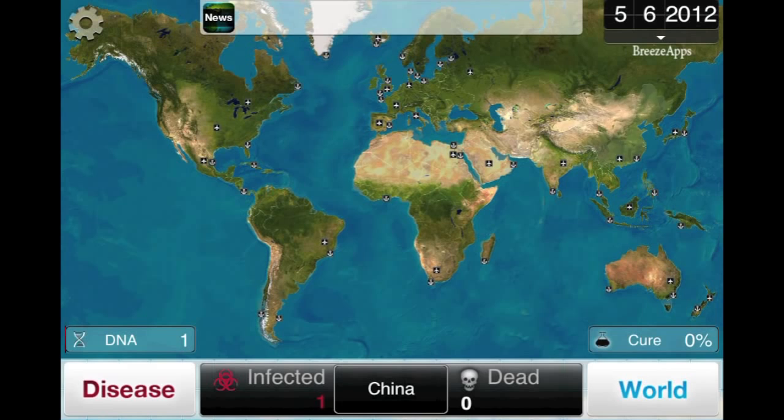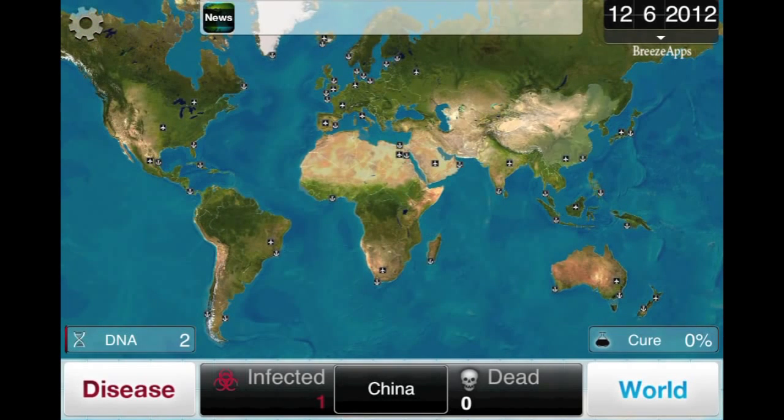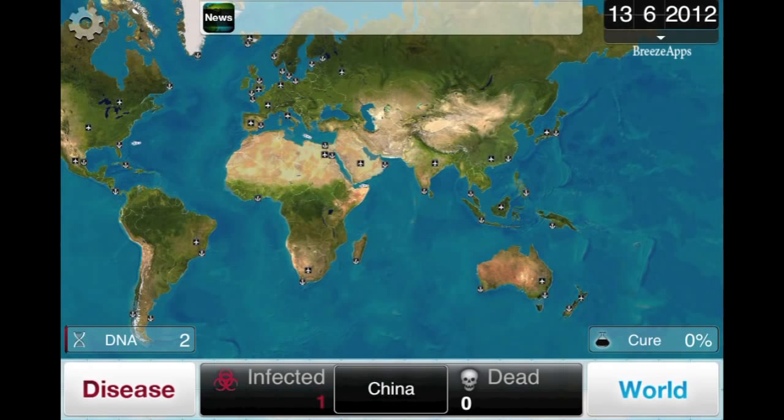Always select those bubbles that pop up because they help you. The red ones get you into countries faster, and the orange ones give you more DNA points, which are right here. DNA points give you the ability to buy transmissions, symptoms, and abilities — so just keep that in mind.